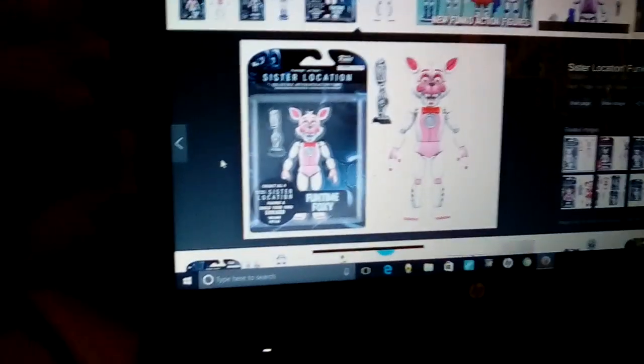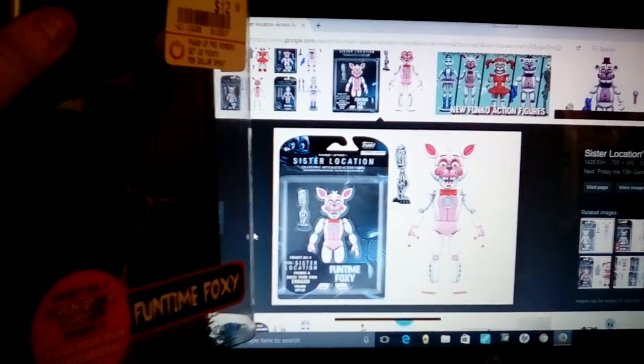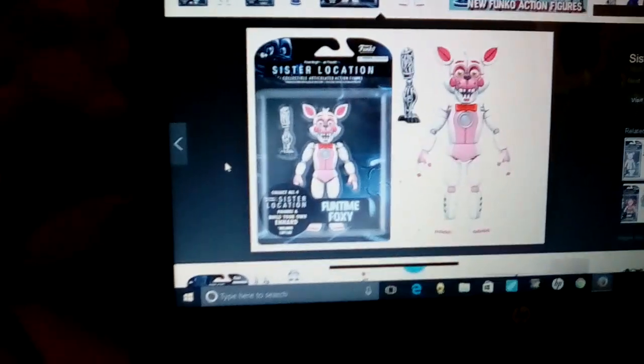Now I'm going to move on to the plushies. Also, one other thing before I do — they have it wrong on the box. I kept the box, it's a little broken. See, it's completely different: it doesn't say Sister Location, it says Five Nights at Freddy's. Not Sister Location.